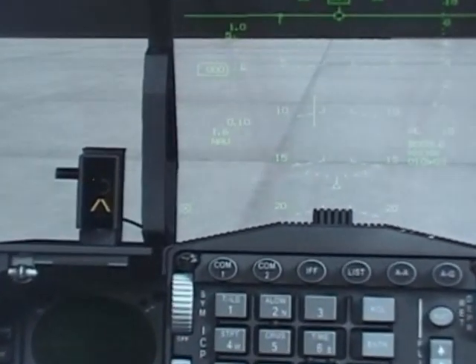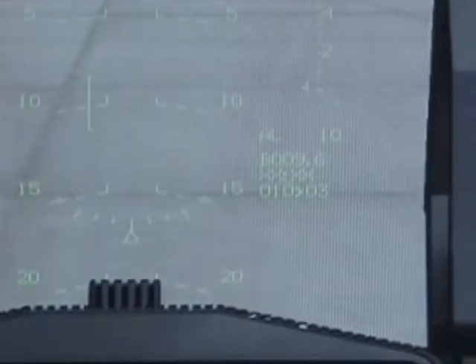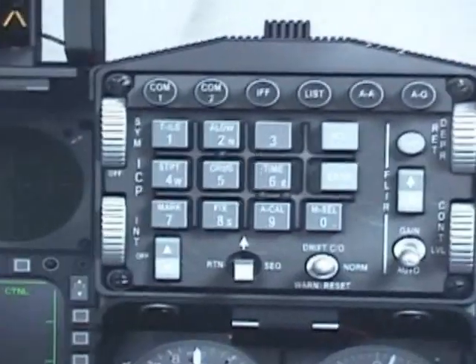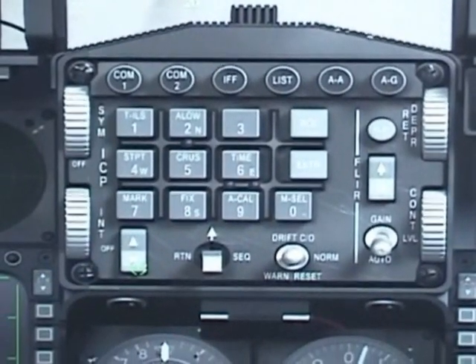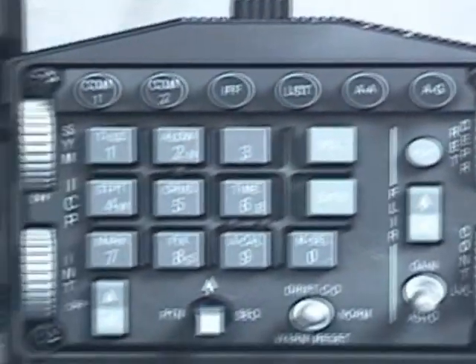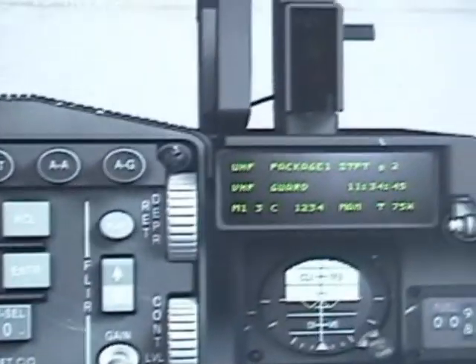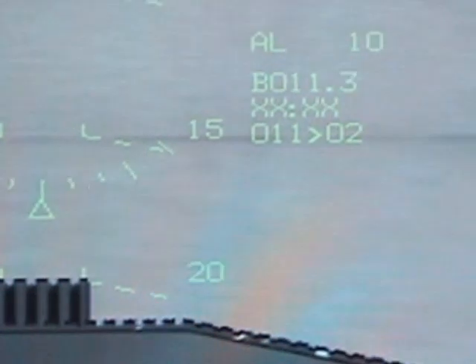Now you can go to the front and see that your navigation system is aligned and your HUD is completely active. You can manually set your steer point by clicking on your steer point selector to steer point 2 and set it up to standard. Now we're going to steer point 3 and one more time down to steer point 2. Now our navigation system will take us to steer point 2.